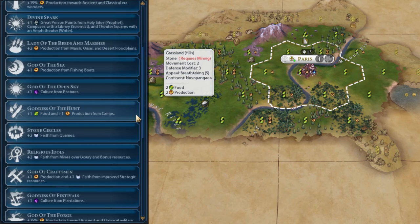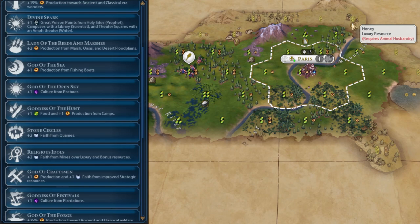Goddess of the Hunt is the next one, and it's similar to God of Craftsman in that you get extra production. Camps are quite a common improvement, normally in the form of deer throughout your game. Your early cities can benefit from that extra production, and the extra food is really nice for that bit of extra growth, because you're normally definitely going to be working camp tiles. For example, Honey is a camp tile and definitely benefits a lot from Goddess of the Hunt. These are the main ones that aren't situational, because they're such common improvements.